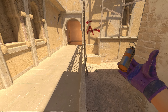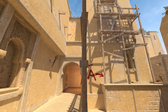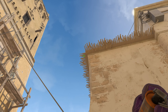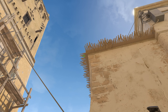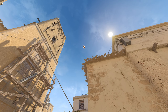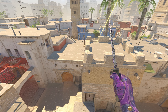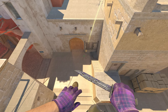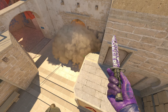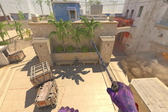Now we'll cover some utility for the A site. First, the top connector smoke — get up to this area, align yourself with the pole, and look for a darker dot on the wall or the roof edge. Jump throw the smoke; it goes over the buildings with a little bounce and lands perfectly in front of the top connector. Combine it with a CT and jungle smoke and the A site belongs to you.